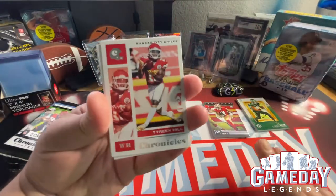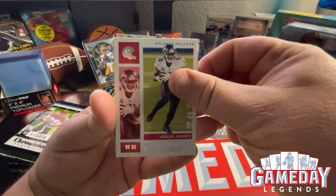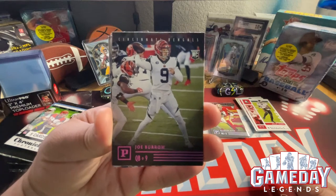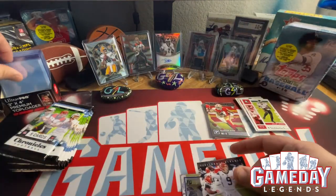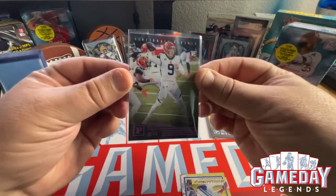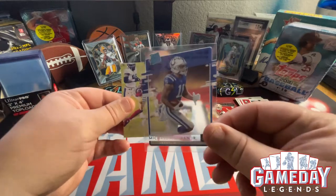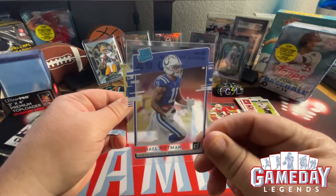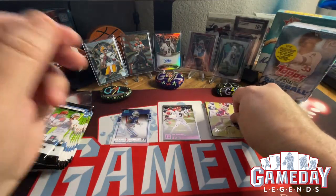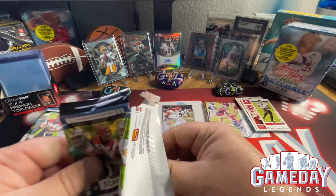We're gonna be kicked off with Tyreek Hill, Julio Jones — bam! Check that out — pink parallel Joe Burrow, let's go! Gotta sleeve that one really quick, don't want that one to get damaged. That is sweet, very nice. Our first Clearly Donruss is going to be Michael Pitman Jr. — very cool. And then Brandon Aiyuk in the Illuminance — very cool. First pack, really cool: I got a Clearly Donruss and a Joe Burrow pink parallel, can't beat that.